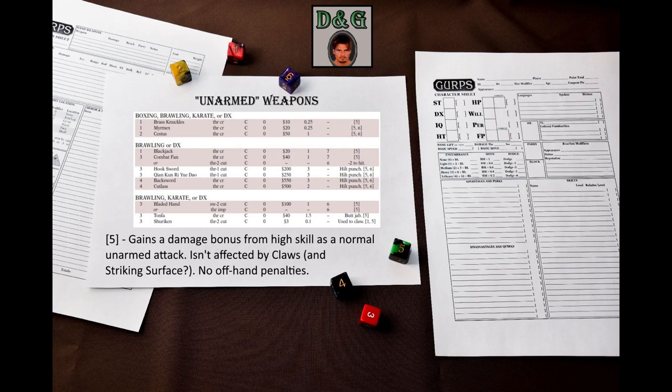Let's take a look at the weapons table in GURPS Low Tech. There are three categories of unarmed weapons. The first one encompasses universal weapons that can be used with any unarmed striking skill – boxing, brawling, karate, and dexterity. The second one can only be used with brawling or dexterity. And the third one can be used with brawling, karate, or dexterity. Boxers are out of luck. All these weapons have something in common: they receive damage bonuses for knowing the unarmed combat skills at a high level, just like normal unarmed attacks.